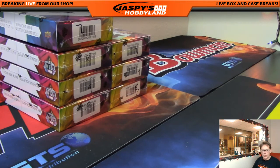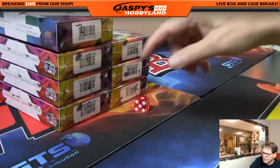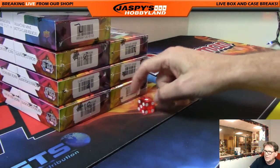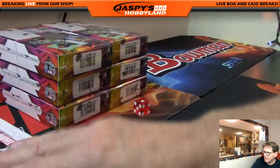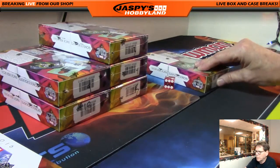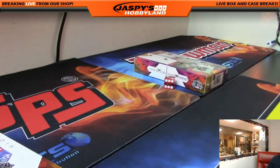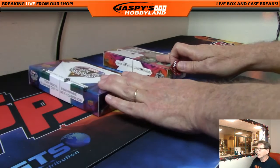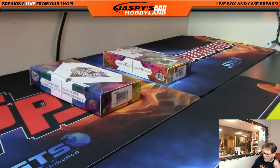All right, good evening ladies and gentlemen. We're gonna do a couple of breaks here of Marvel Gems. The first break, we're gonna roll the dice and see which box — box number one, two, three, four, five, six, and seven. Box number one will be for the first break and box number two for the second break. We'll put these away because there are two more breaks — break three and break four. Tomorrow Justin, break three will be here and break four.